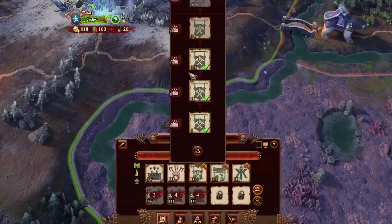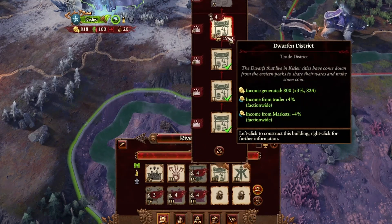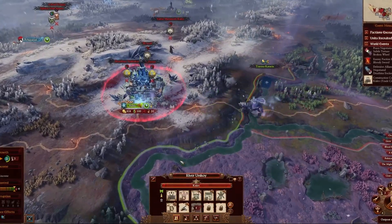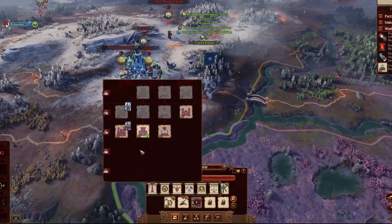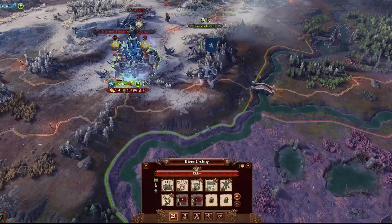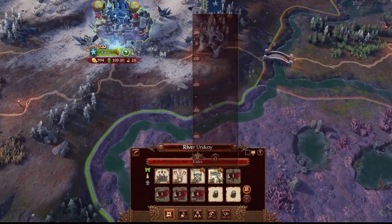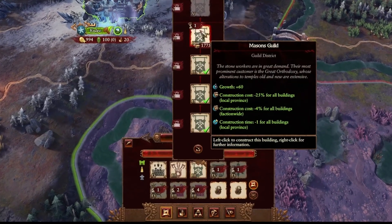You can only put this on heroes, but the best part is you can put it on multiple heroes and it stacks. The result of this is you can build buildings in one turn or two at most at high levels, and this makes you able to instantly build certain regions from level one to level five.